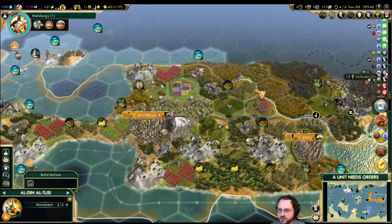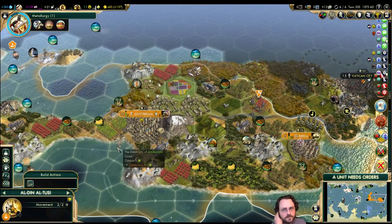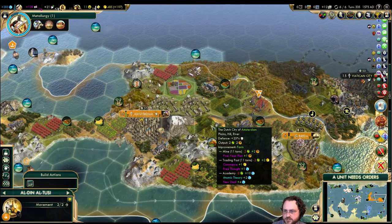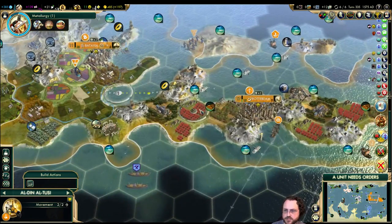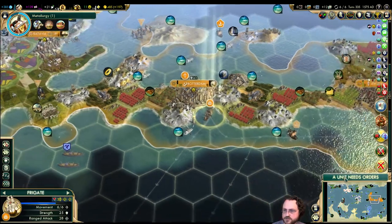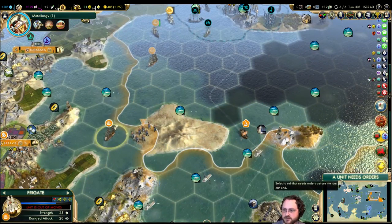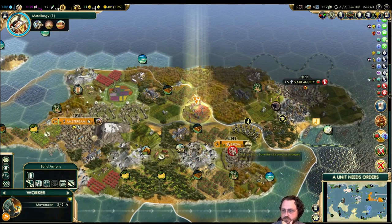I suppose I could just put it on one of these hills. I'm just going to use it right here — don't go into the water, that might get you killed, which would be unpleasant. There it goes — free tile. Tulip placed, great job.